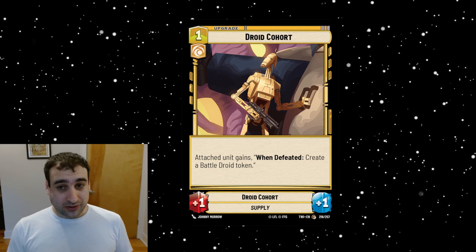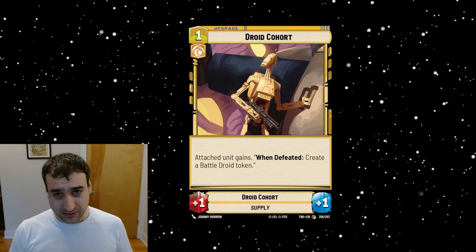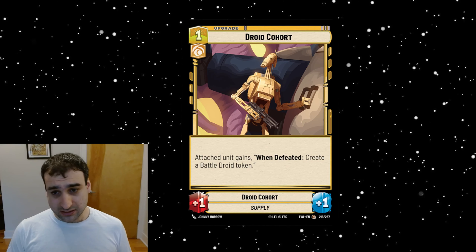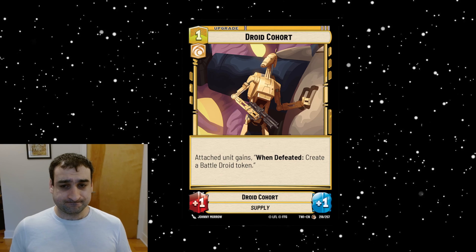Next is Droid Cohort — so we got Clone Cohort, now we get Droid Cohort. This is a one-cost cunning upgrade. Attached unit gains: when defeated, create a battle droid token. It gives plus-one plus-one. I think this is generally better than the previous one — you get one-one for one, which isn't great, similar to Snapshot Reflexes or Smuggling Compartment. But you get a little bonus where when the unit dies you get a droid. Not super impressed, it's interesting-ish but probably not at constructed-level power.